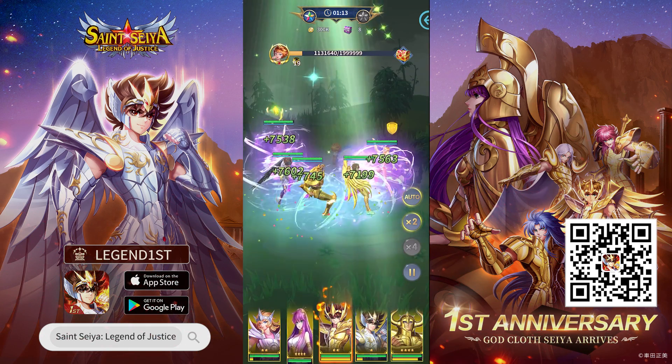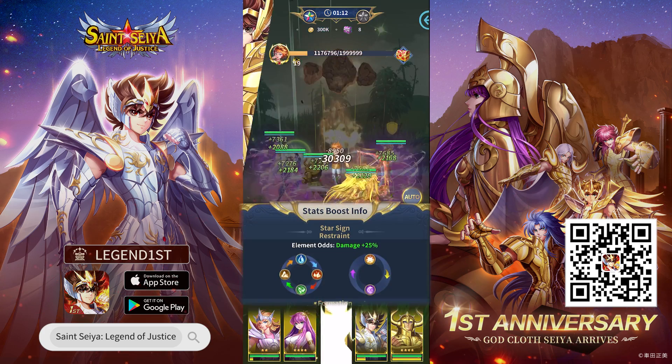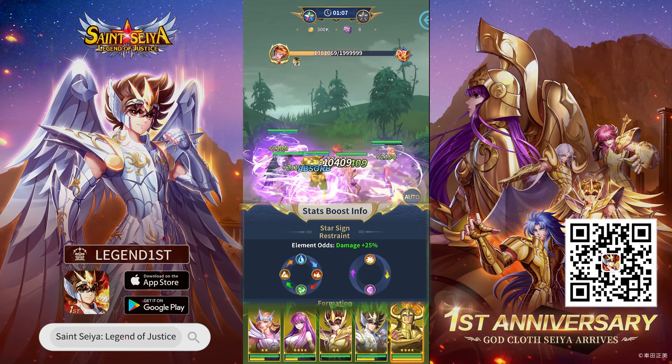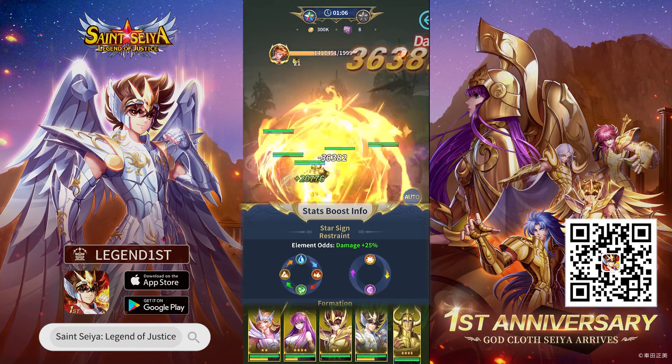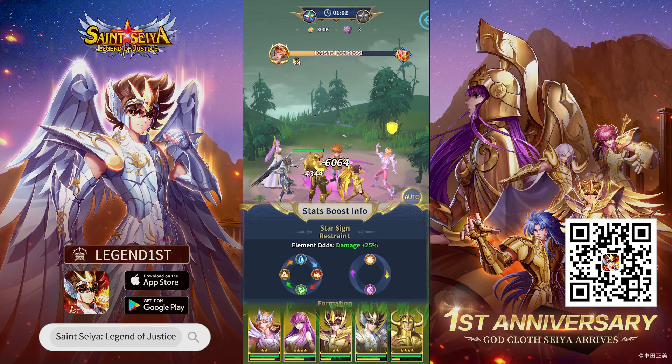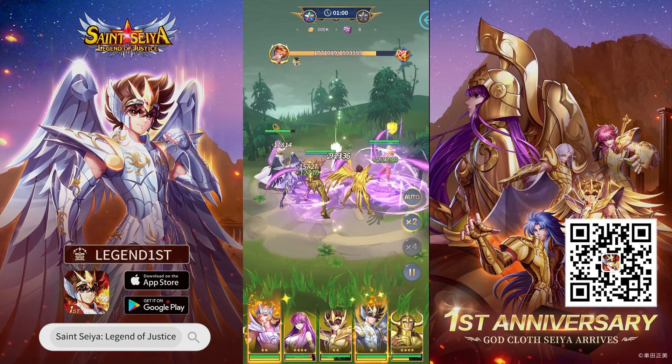Each element has a natural counter against another element. Water counters fire, fire counters wind, wind counters earth, and earth counters water. Light and dark elements are specially unique — they deal extra damage to each other, but remain neutral when it comes to interacting with other elements.